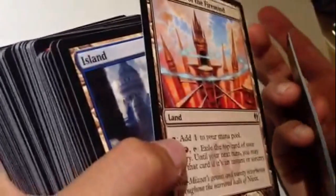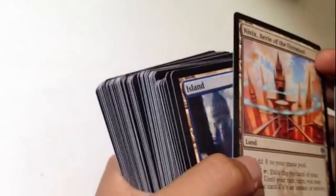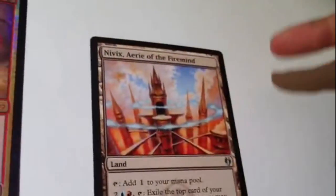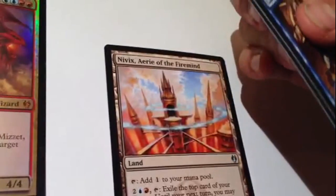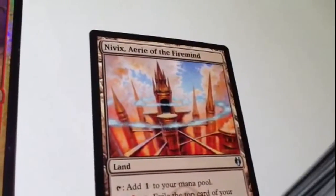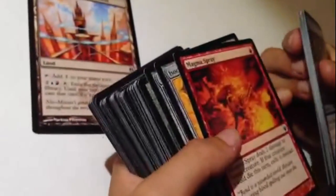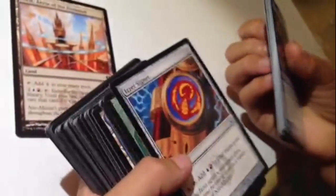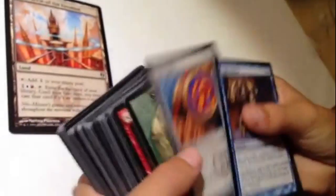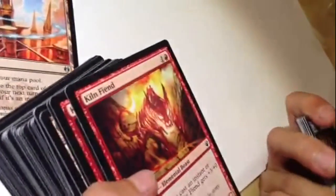Nivix, Aerie of the Firemind. Oh wait, look - these two. This is the tower where this guy is on. So there's an island, two islands. Magma Spray - deals two damage to target creature. It's useful when someone's played not that good a creature and you have no defenders. So, Kiln Fiend. When you cast an instant or sorcery spell, Kiln Fiend gets plus three plus zero until end of turn. This is nice.